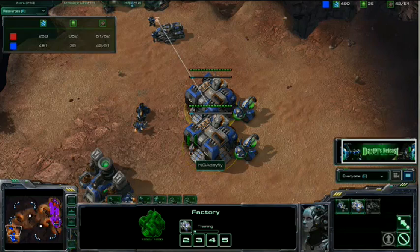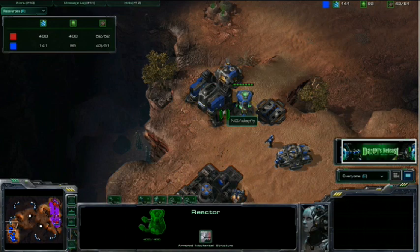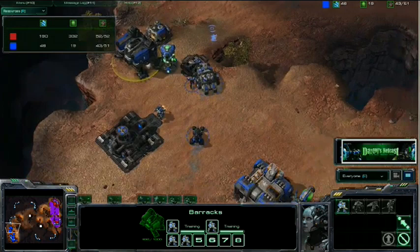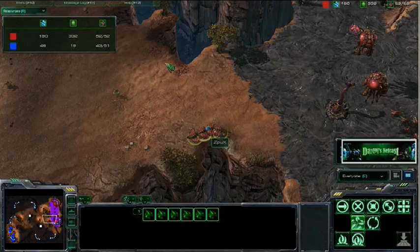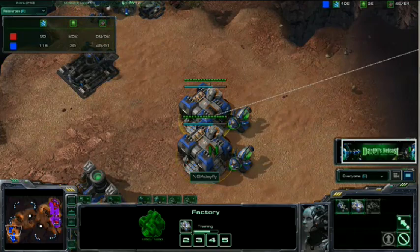He gets that second tech lab. This is something I actually missed the first time — I tried to do this exact push style and neglected to note that he was actually getting this reactor. Really important. When I tried to do this build, I saw that there was an early tank-Hellion push, and I became obsessed with that little middle push. I could feel how weak I was in defense to a lot of early roaches and early counterattacks. So very, very important to note everything.